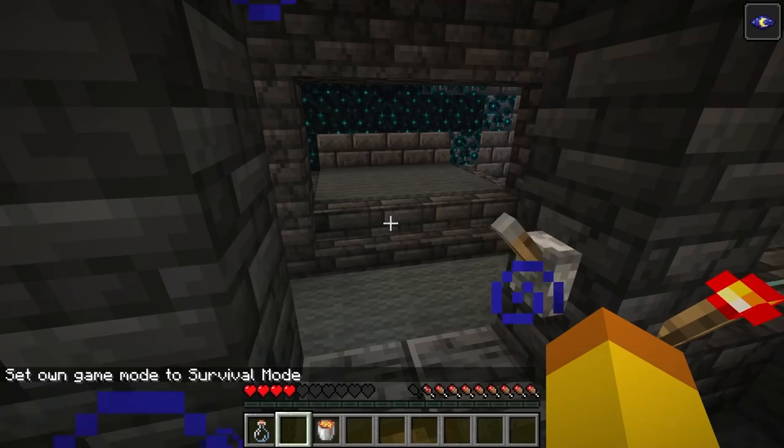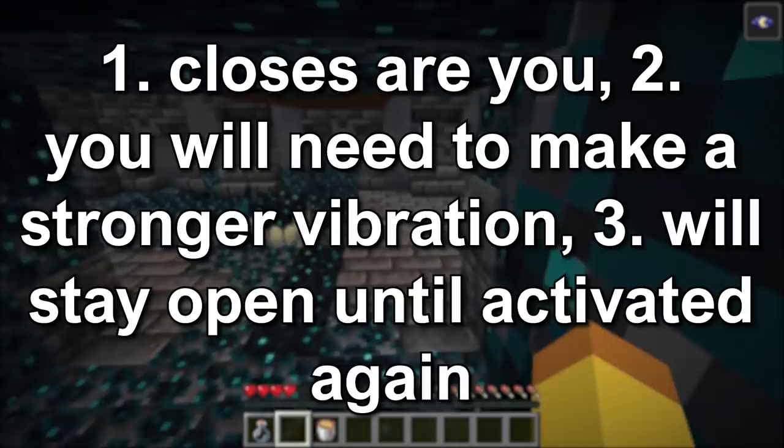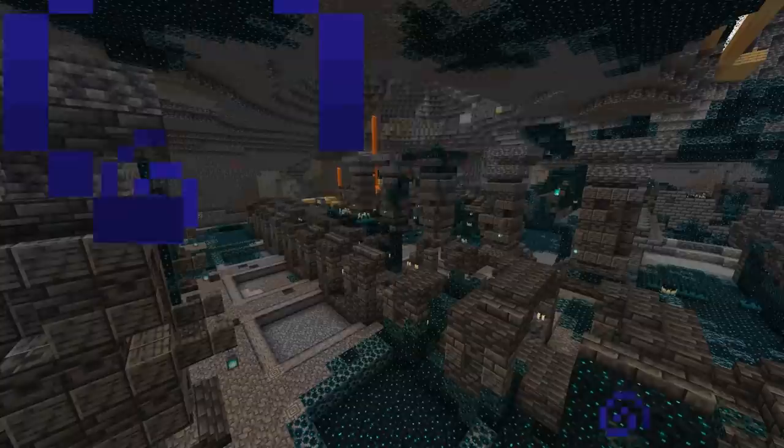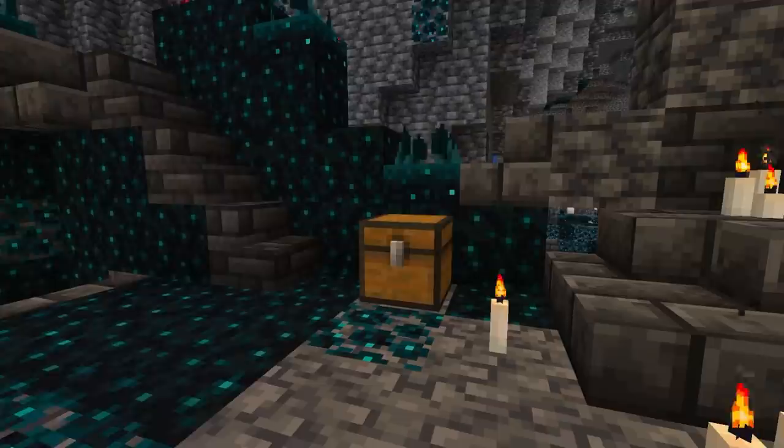There is a piston door hidden under a wooden bridge and facing the wall. To activate it, there is a skulk sensor and you will need to make a vibration. There are three different versions of this piston door: one will close after you, another requires a stronger vibration than walking, and the third will stay open until activated again. The other part of the ancient city are walls that divide it and the entrance. There is a section called the ruins that comes in many versions including chambers, wool, icebox, tall ruins, pillars, and saunas.